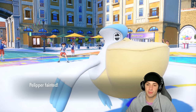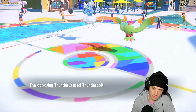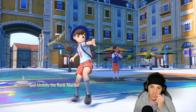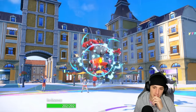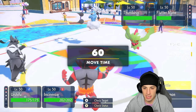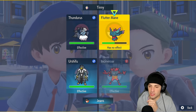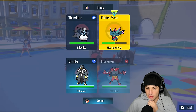Pelipper goes down but we get rid of Serperior. Now I get to bring out Urshifu and can freely Sucker Punch. I have a lot of options — Fake Out or just attack. Flutter Mane is a massive threat on the field and it has got to go. I'm going to Sucker Punch and Fake Out the Flutter Mane slot, just in case it Terastallizes into Fairy, because then it could eat the Sucker Punch.